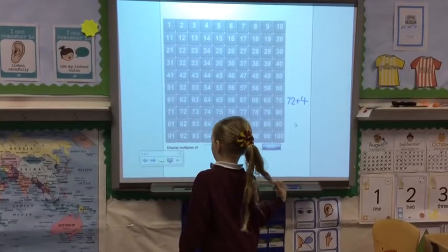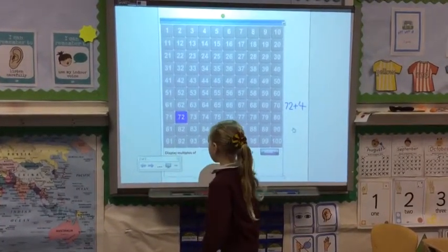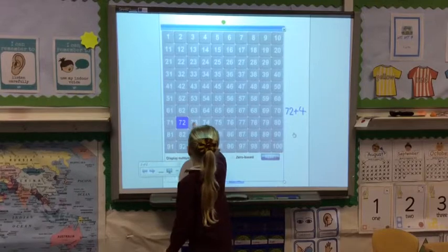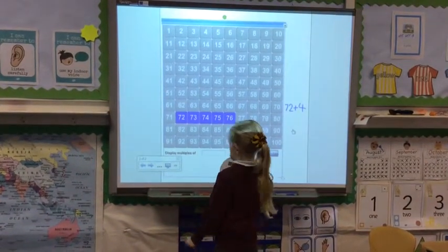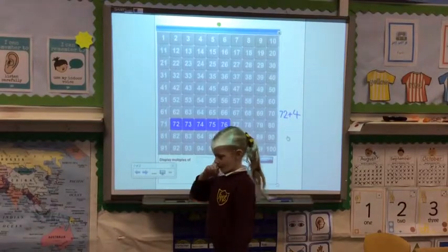To do 72 add 4. Which number do you need to find first? And how many are you going to press now to add 4? 4. So what's the answer? 76. So 72 add 4 equals? 76.